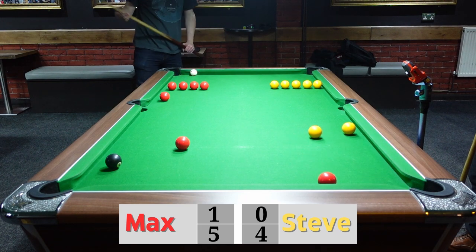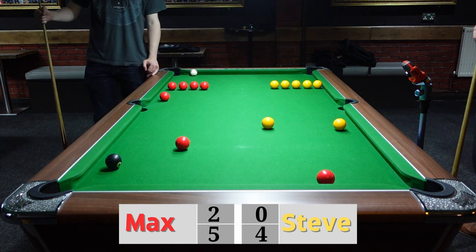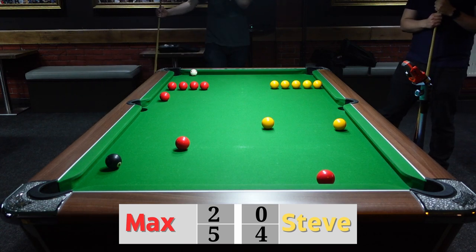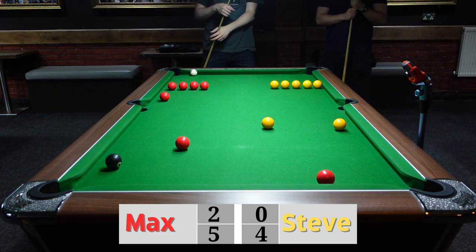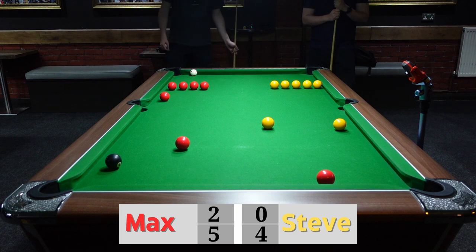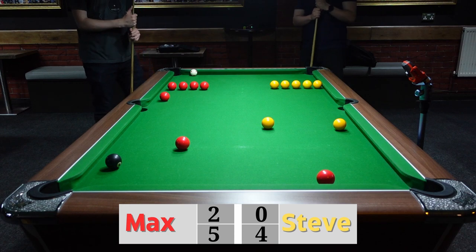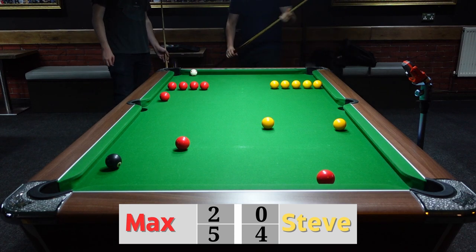Steve has two balls close to the line — oh, maybe not so much. That's a wonderful shot from Max. Max has managed to knock both of them fully out and it does make it more difficult for Steve because now they're a bit further away from the end zone, but he's right in front — he has the opportunity to bring this back.